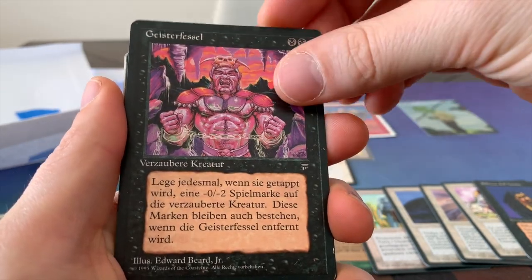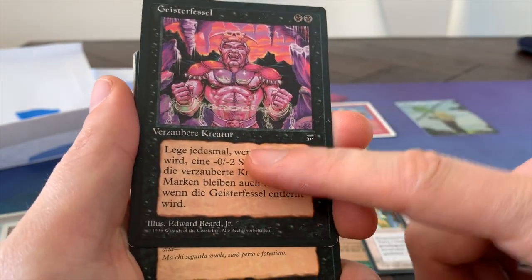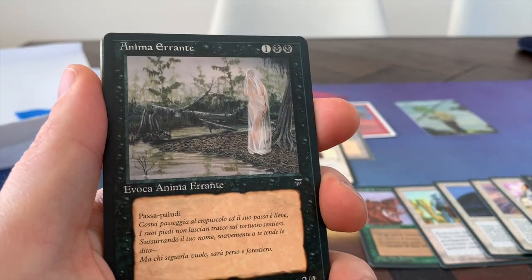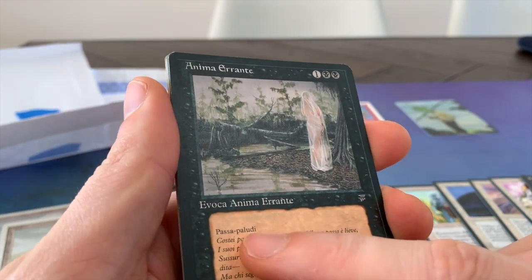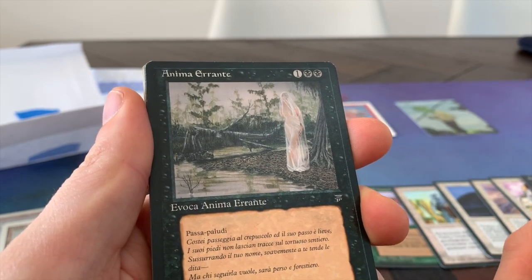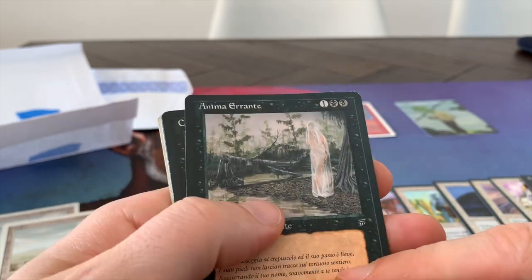We've got the Chains for two black. This is German again. So it's German and Italian — I'm just going to keep them separate. And this is Lost Soul, right? A 2/1 with Swamp Walk, which in Italian is — Pasa Peludi. Anima Errante. This is Italian, right? Or is it Spanish? I think it's Italian.